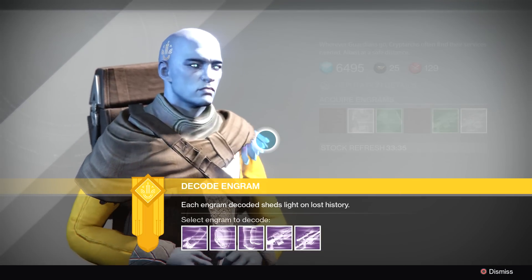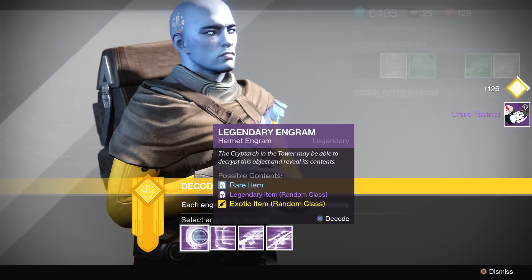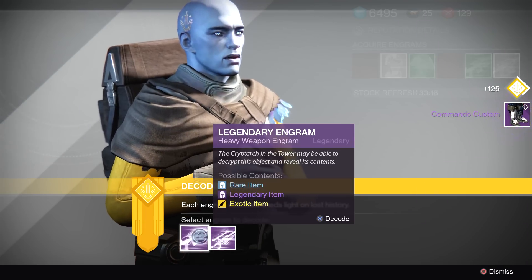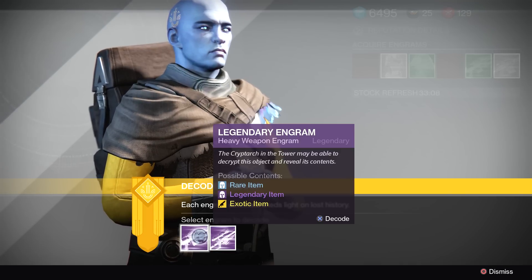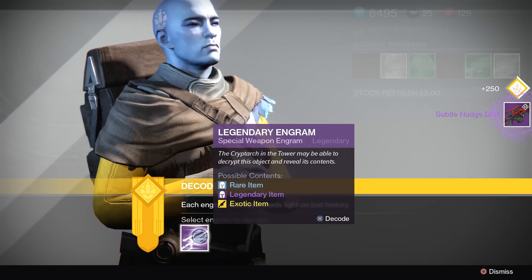Let's start off on our Titan. We've got a bunch of purple engrams here — let's start with the gloves: Ursus Tactical. Got a helmet here, dude that picture looks awesome, I don't know what that helmet is but I love the picture on it. We got some boots: Commando Custom. I think those might be the ones with the nightstick on them. Got a legendary heavy weapon engram: Pax Totalis — don't think I've heard of that one.